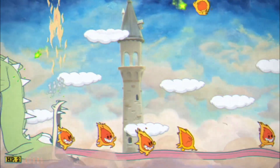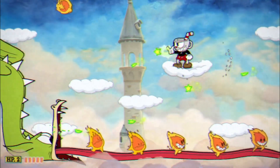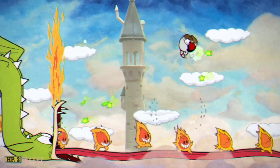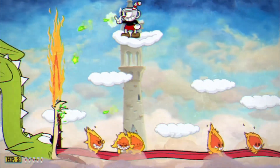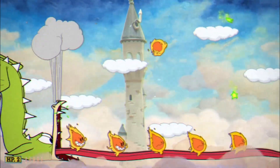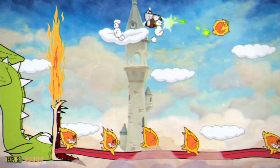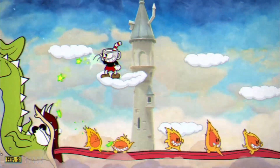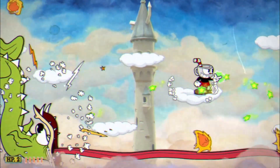Their jumps are a little unpredictable, so the most consistent way I've found to avoid getting hit is to get yourself on the opposite side of whichever direction they're facing, because there's no way of knowing how high or how fast they're going to jump. This is the one phase I stick exclusively to the chaser shot because I can just hold down the fire button to constantly do damage and shift most of my focus on avoiding the jumping embers.